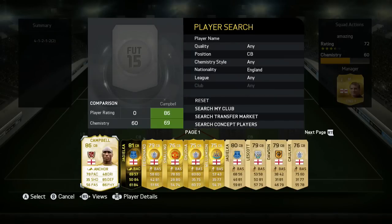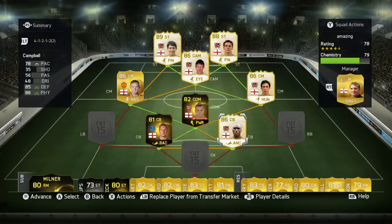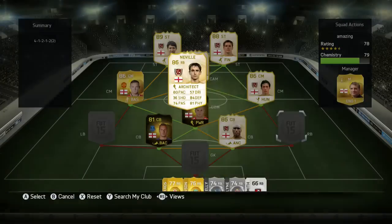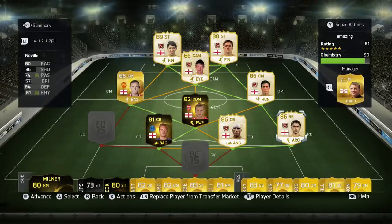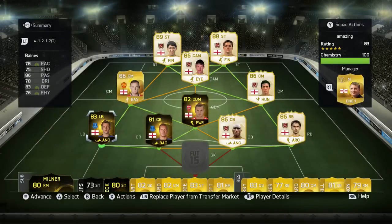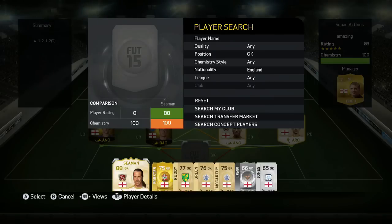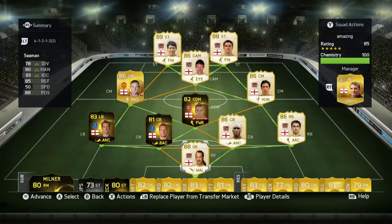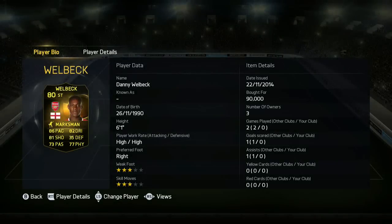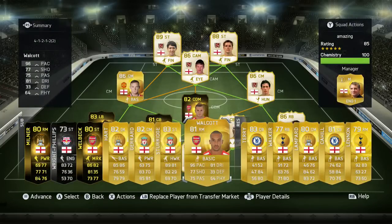We have Gary Lineker up front, with Michael Owen partnering him. Gary Lineker is absolutely amazing - sharing him had to be in CAM, so we went with a 4-1-2-1-2 with two centre mids instead of left and right mids, where we put Robbie Fowler and Wayne Rooney. Then CDM Jack Wilshere in form, and the defence line: Baines - a fantastic free kick taker - Jagielka, Campbell, Neville, and of course David Seaman.